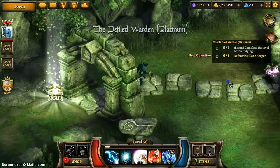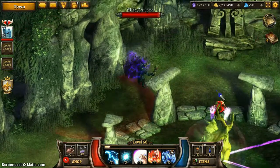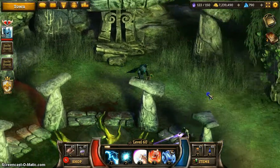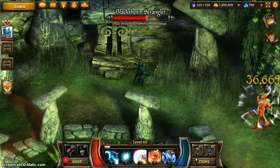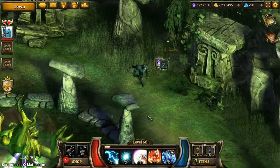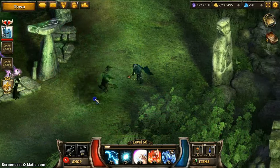We are going to see an arena-style event. The Gladekeeper is in the center and he is currently being protected by these Glade Corrupters. He has two attacks in this rooted-in-the-ground form: he throws those vegetation orbs — I don't know what to call those — and he summons AoE Slows.